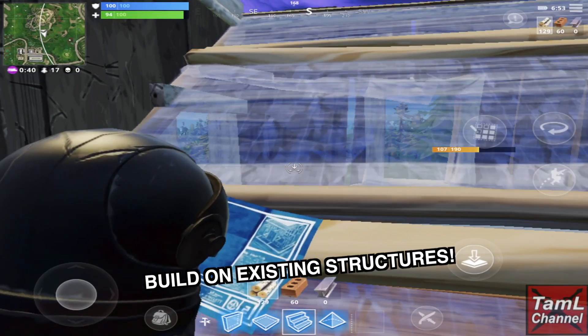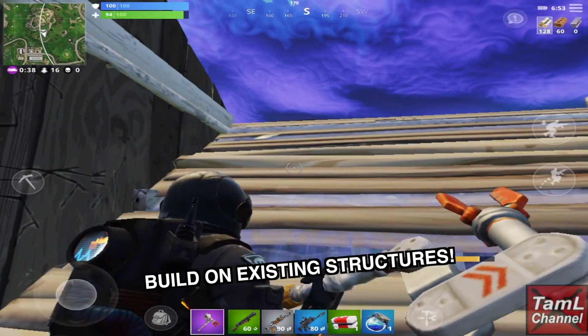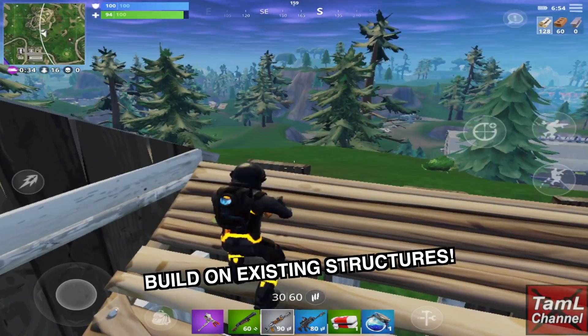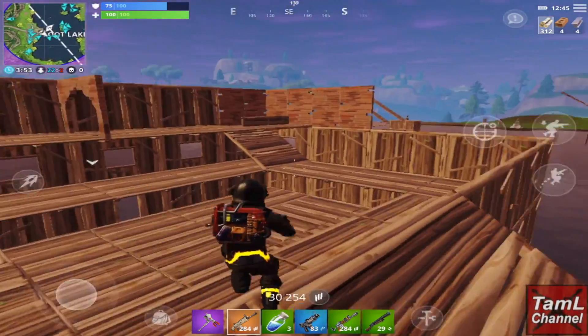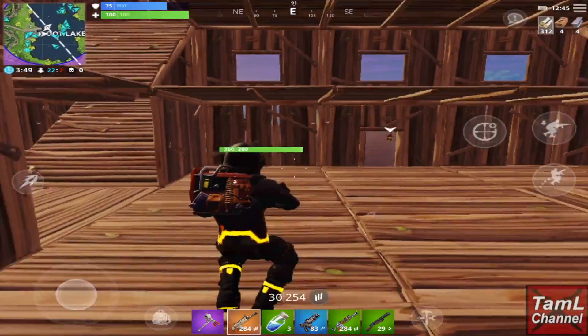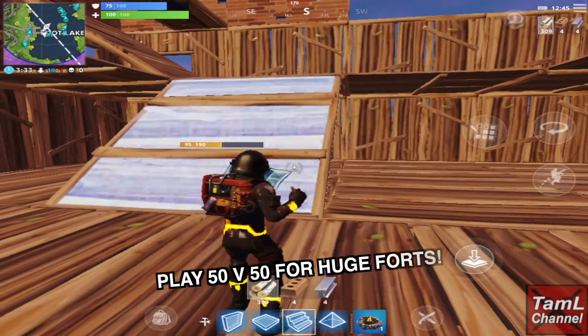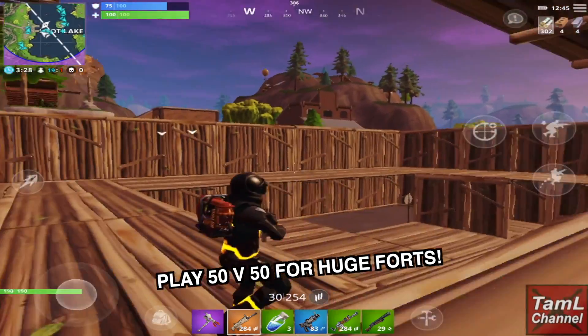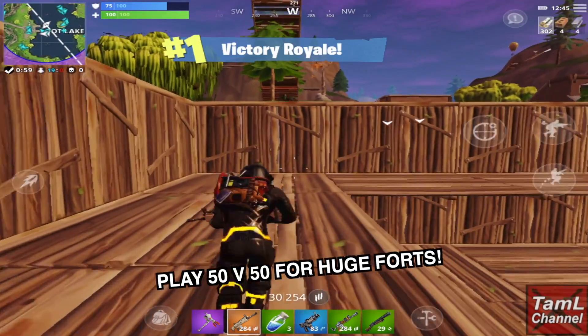Building within an existing structure means your build is already half made. If you're on top of a house and your structure is destroyed, you'll at least land on the house roof. Play the 50v50 mode for more building ideas — you'll see huge forts being built there.